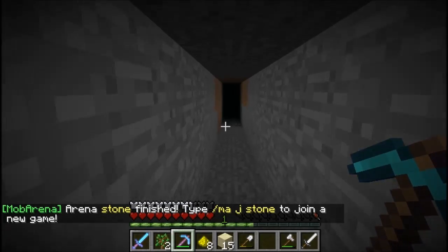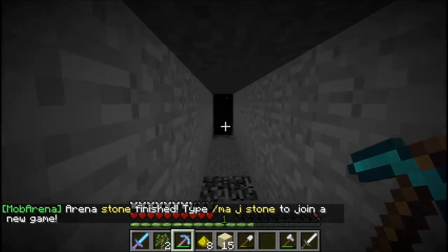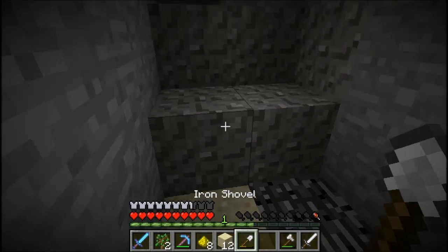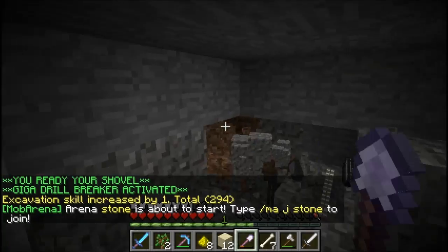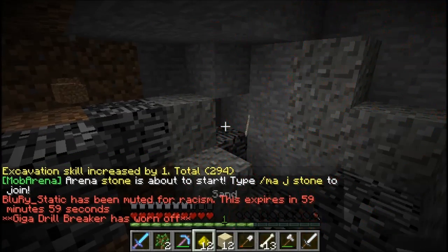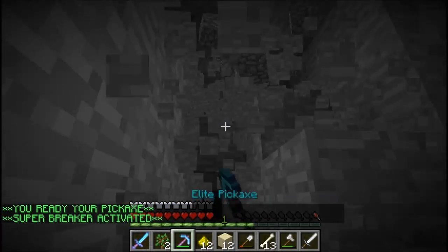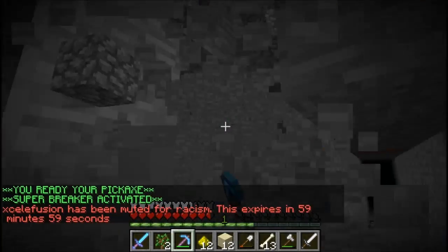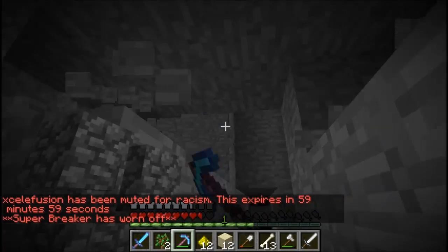I just changed my gamma — it was actually gamma, not brightness. I'm going to be doing a bunch of strip mining, so I've tunneled down from the surface all the way down here. With MCMMO you can do these awesome special abilities where you just slice through gravel, sand, and dirt with excavation. This is why I love faction servers with MCMMO — you can wipe out large areas really fast.